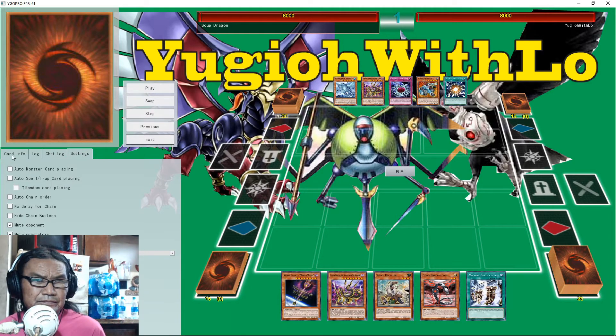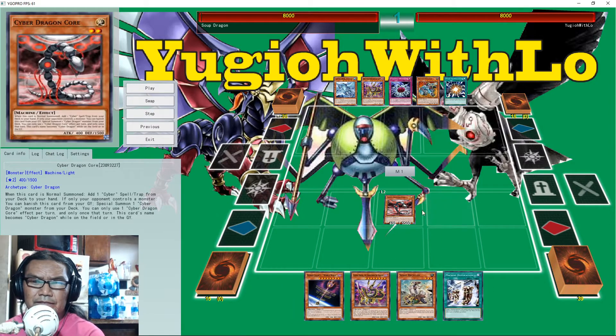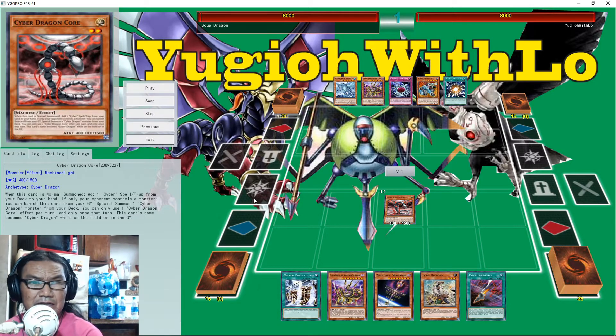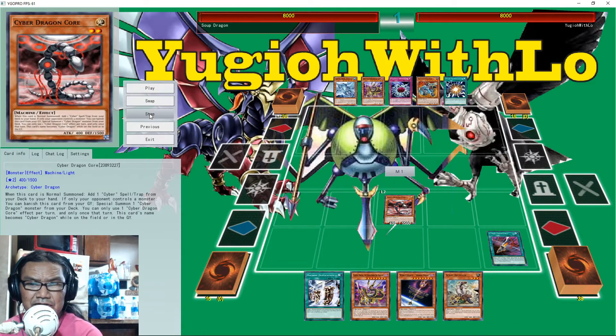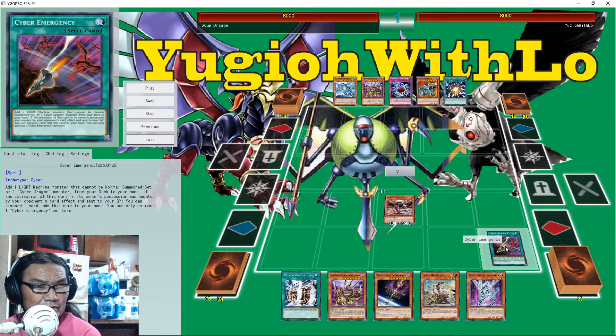Alright so he's going first. He's going to normal summon Cyber Dragon Core, then search for Cyber Mercy, and Cyber Mercy searches for Nesta — Cyber Dragon Nesta. And I think this one just adds a Light Machine — any Light Machine that cannot be Normal Summoned or set.